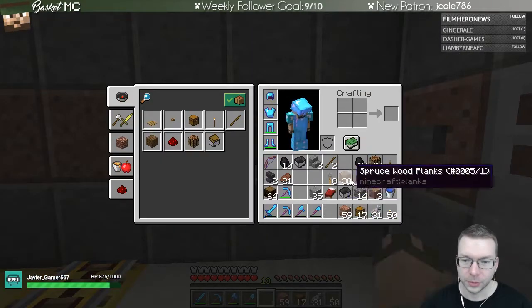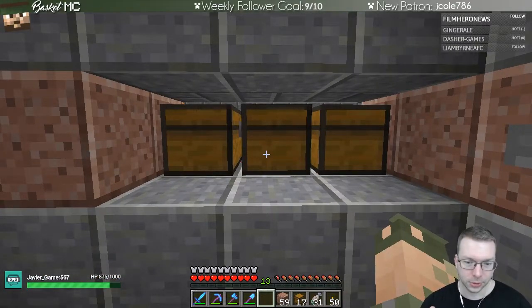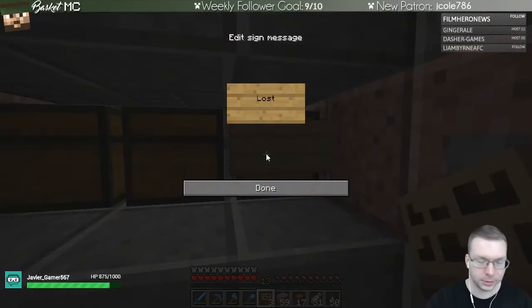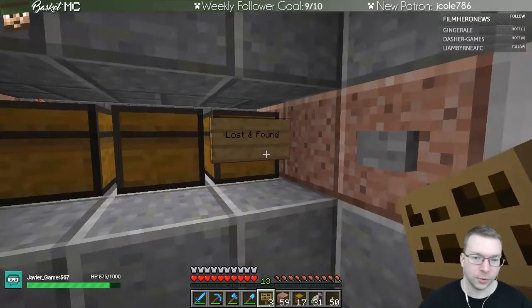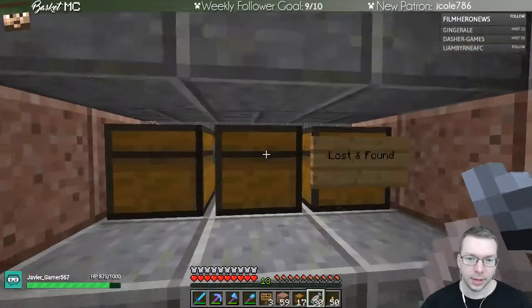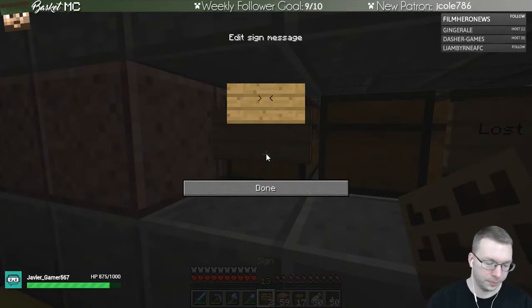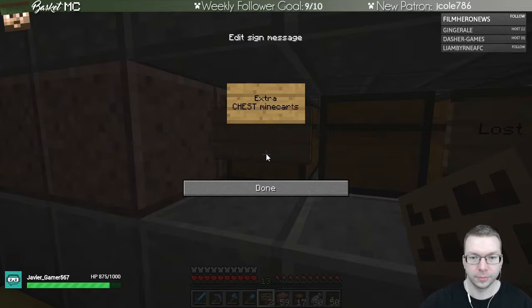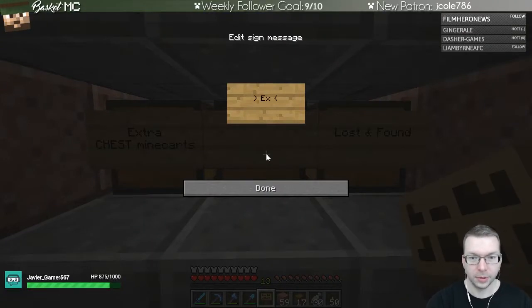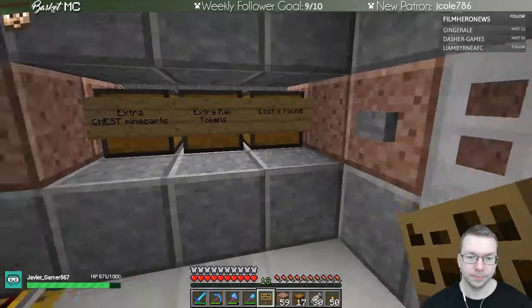We'll come back to that. So which chest makes sense for the different things? We're going to have lost and found - I feel like that would be the last one. So lost and found is for whatever items go through the system that aren't tokens. Then the next one will be extra chest mine carts - I want to make sure they're put in chest mine carts, not other mine carts.